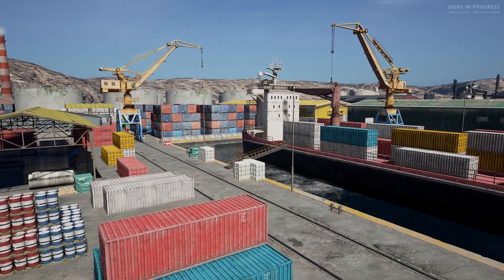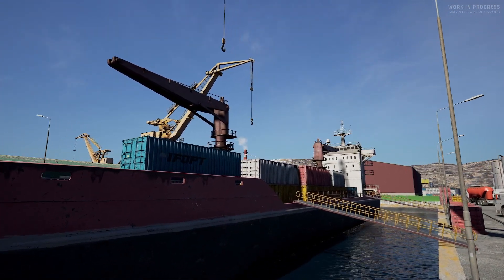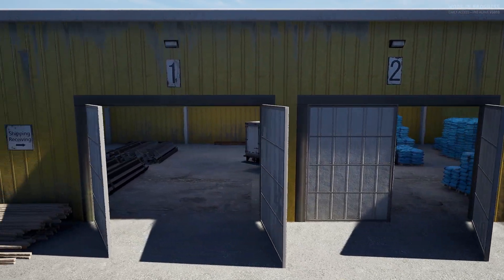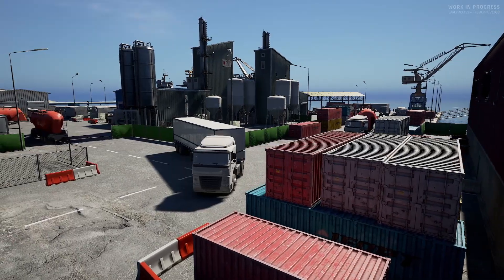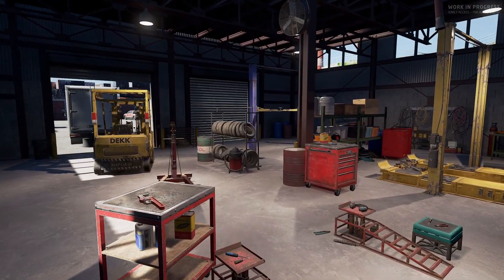Starting off, we have a new map called Docks. This is a well-planned out map consisting of shipping containers, a docked boat, and warehouses. One thing I do suggest is upping the amount of enemy AI you have on the map — it has some fairly open spaces so you can get into some pretty fun gunfights.